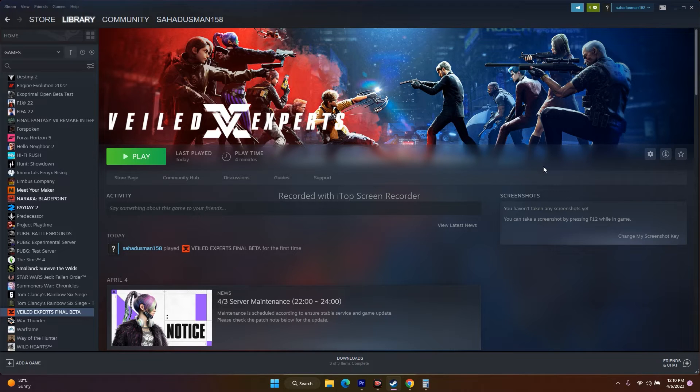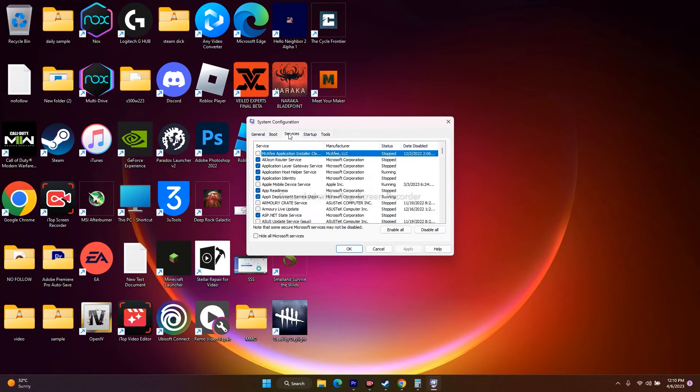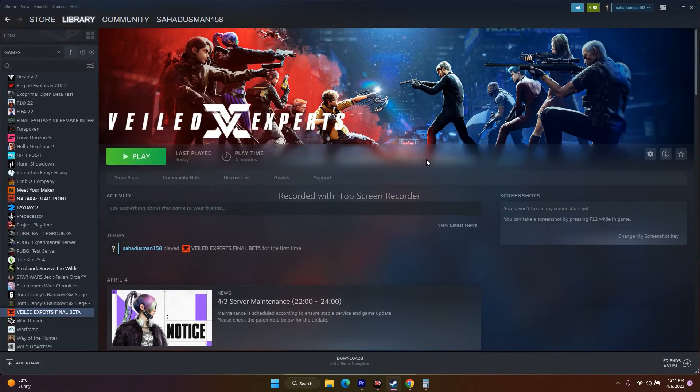The next step is to perform a clean boot. Go to the search bar and open System Configuration, go to Services at the top, check Hide All Microsoft Services, click Apply and OK. If it asks for a restart, go ahead and restart. Once after that, try to play the game.